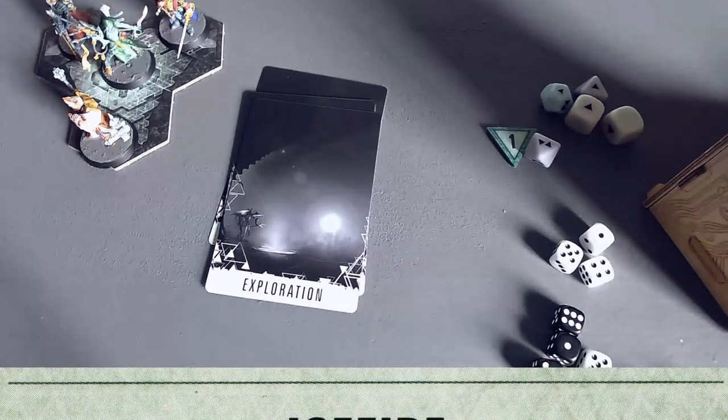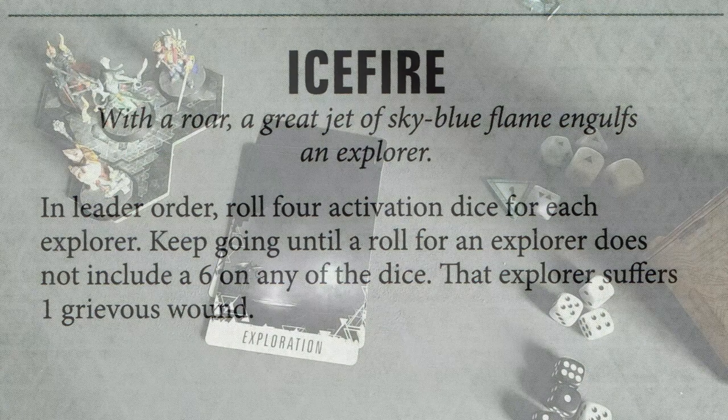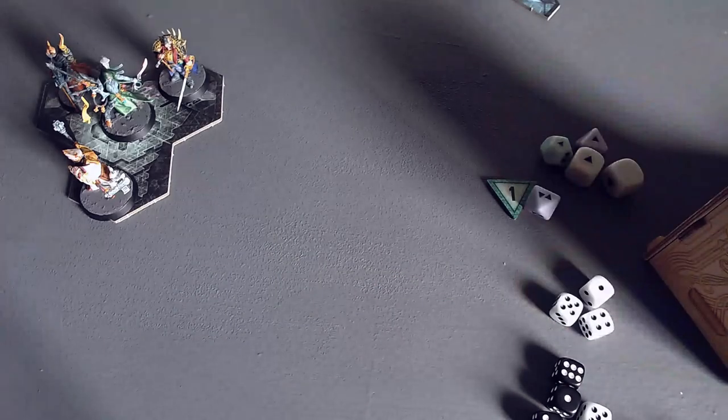This one is called Ice Fire. With a roar, a great jet of sky blue flame engulfs an explorer. In leader order, roll four activation dice for each explorer. Keep going until a roll for an explorer does not include a six on any of the dice. That explorer suffers one grievous wound. Don't really want that to happen, to be perfectly honest. But I guess that's what's happening.